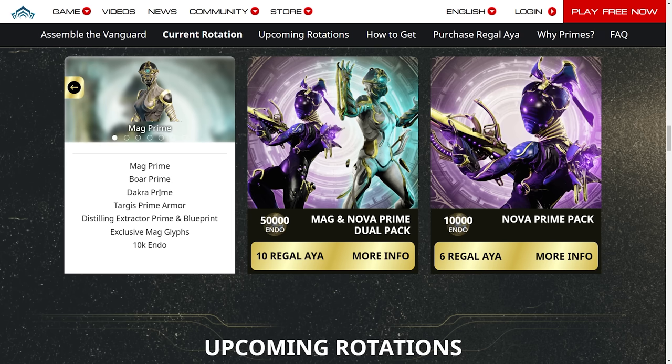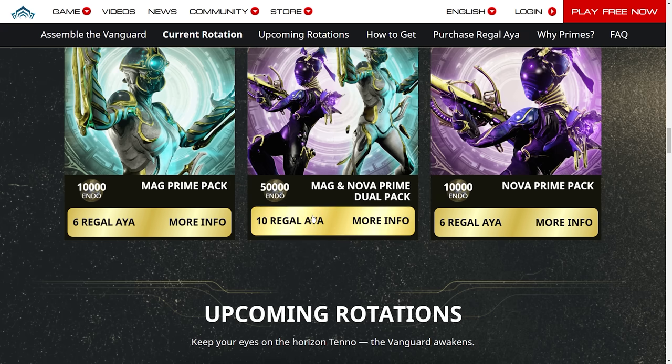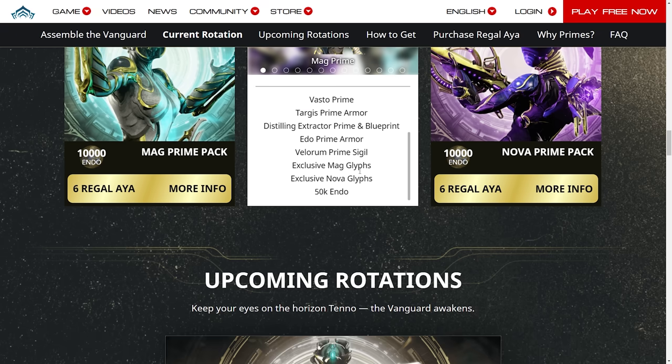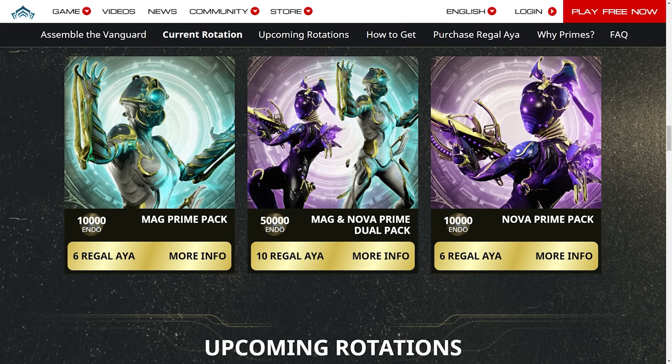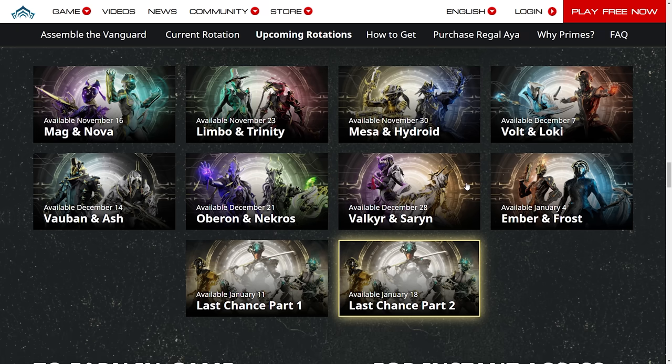If we look at this card, you can see this one gives you Mag Prime, Boar Prime, Dagger Prime, Targis Prime Armor, Distilling Extractor Prime, and 10k endo — that is for six Regal Aya. Then you have the twin bundle which is 50,000 endo, basically everything from the Nova pack alongside the Mag pack. The Nova pack costs the exact same as the Mag pack.